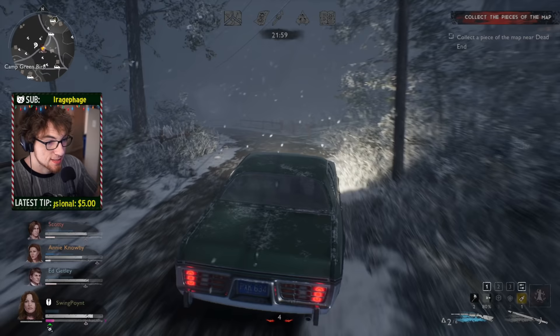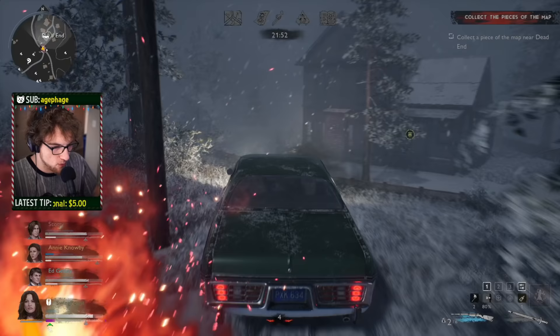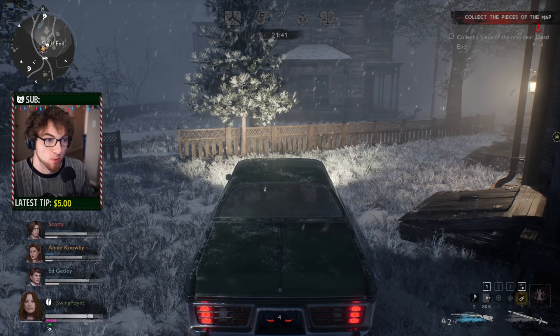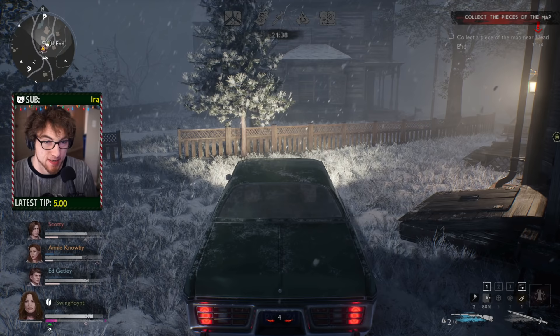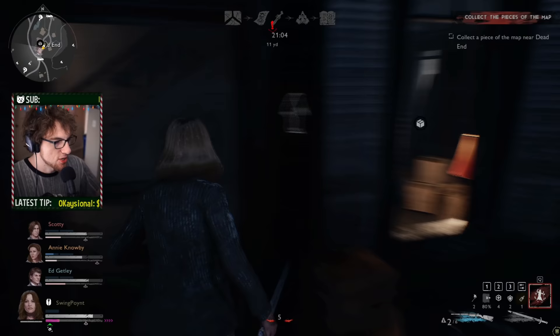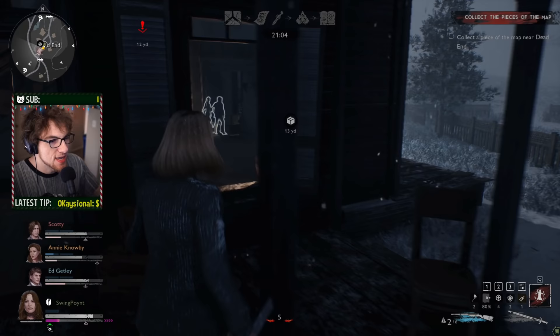On your mini-map you can find where more cars are, which helps you traverse the map quickly. However, something to know about driving a car is that it lets the demon know exactly where you are in a regular match. Driving early might not always be the best play because the demon knows exactly where to pounce. There's something nice about walking around to maintain your stealth.